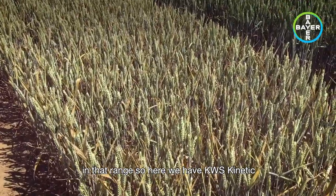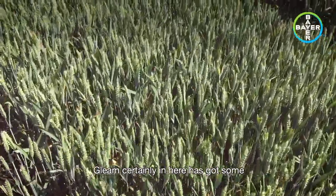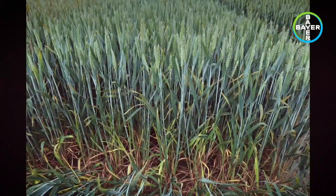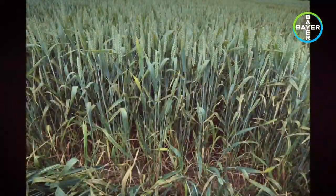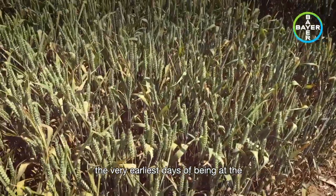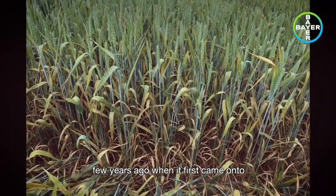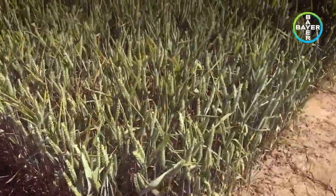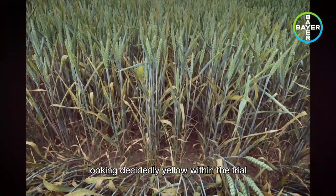Here we have KWS Kinetic. Gleam certainly has some levels of yellow rust within it. Gravity from RAGT there. One that's been an absolute corker from the very earliest days of being at the site for yellow rust — this is Wasabi. Obviously it didn't really go anywhere a few years ago when it first came onto the list — almost very, very bad for yellow rust. And Kerin, again looking decidedly yellow within the trial.